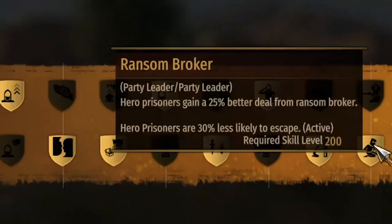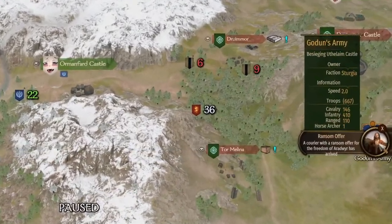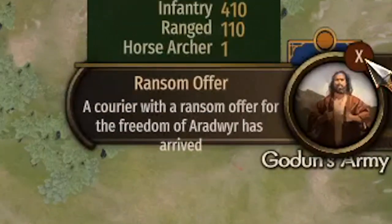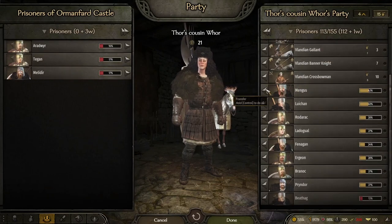Number six: prisoners. You'll want to find as many skills as you can to reduce the chance your captured enemy lords can escape, because as long as they're not out there in the world, they can't be out there assaulting you. Don't be tempted by offers of a few thousand gold to release them — it's not worth it. Keep those lords locked up nice and tight for as long as possible.